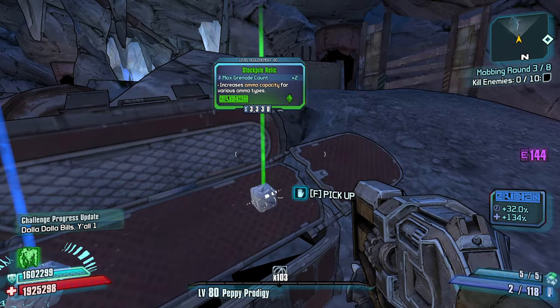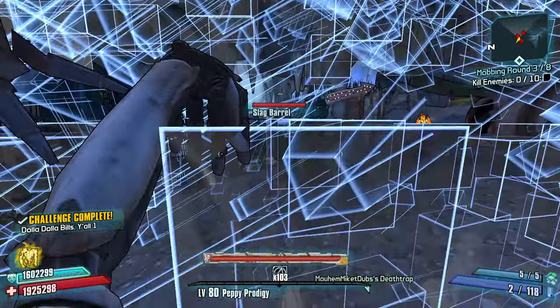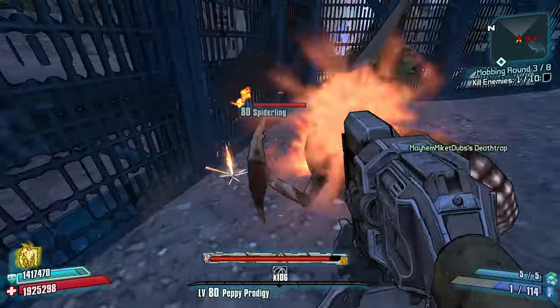Gaige is all about a stacking weapon and a killing weapon. Let's do shield recharge. Stacking weapon and killing weapon — the scattergun is the stacking weapon, and that Droog is going to be our killing weapon.